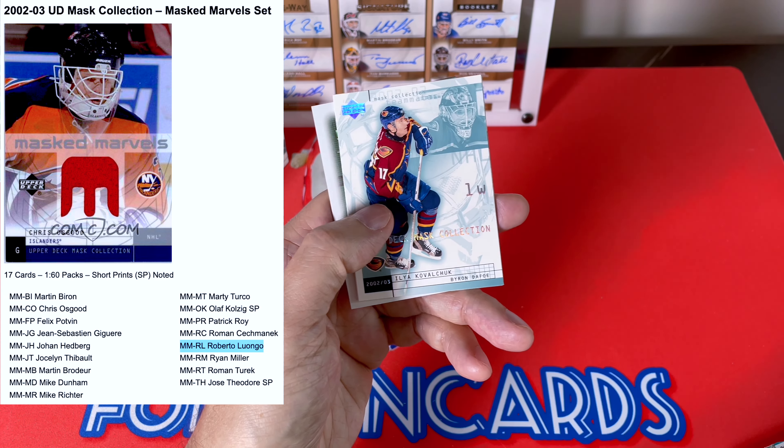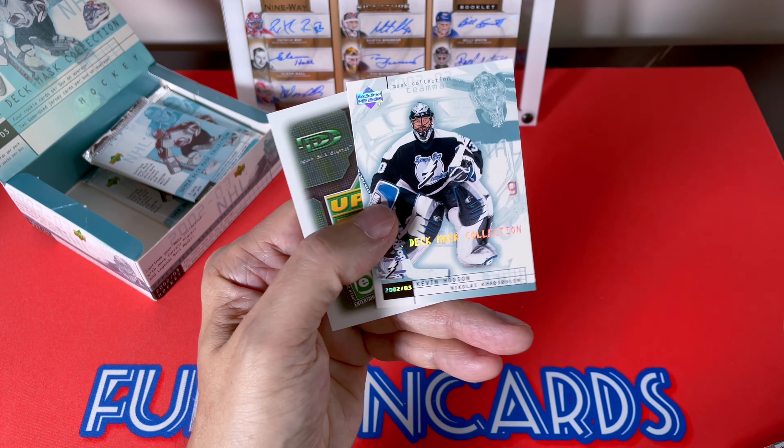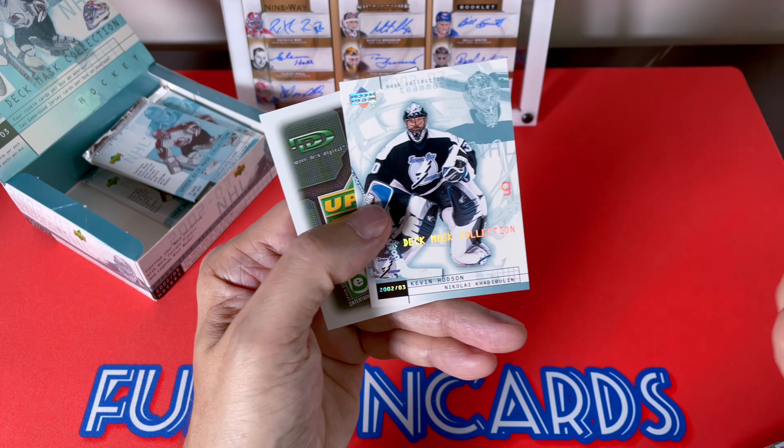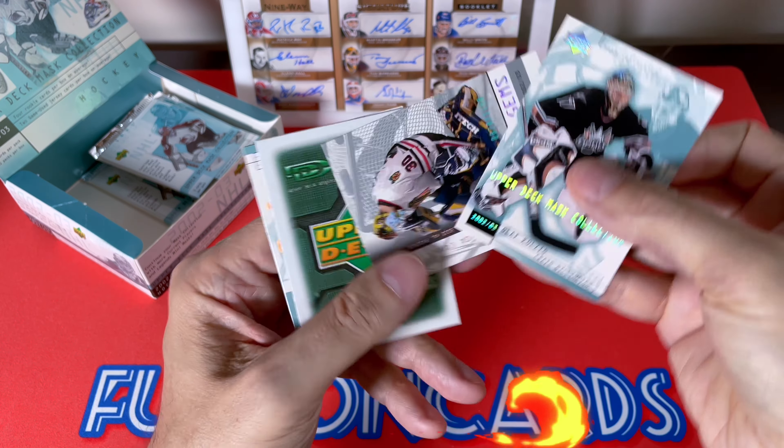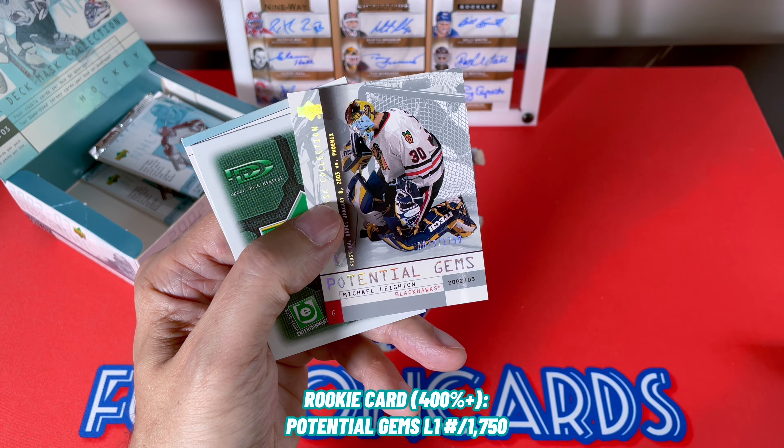I can show you the names on the checklist — you can see Potvin and Hedberg and Theodore is in that one. Mike Richter's on that checklist, Kolzig's a short print, and Theodore's a short print, so Bobby Lou probably isn't. Kovalchuk, Belfour — there's also LaBarberа, plays with St. Louis. Not saying St. Louis, with LA. Jose Theodore — speak of the devil. Definitely a lot of decoys in this product. We have a Michael Leighton, numbered to 1750.